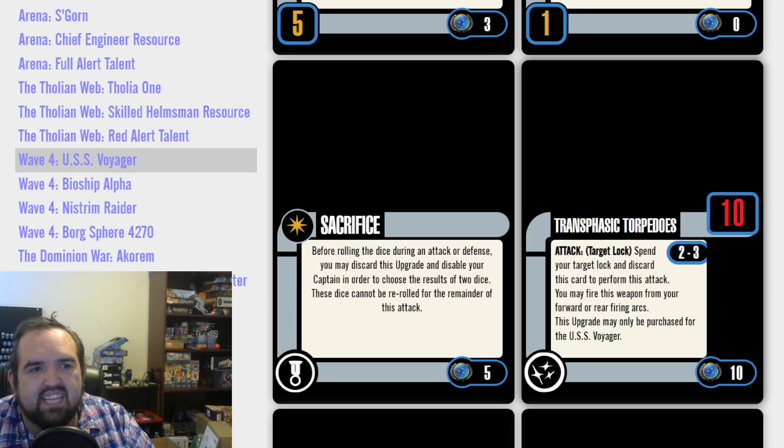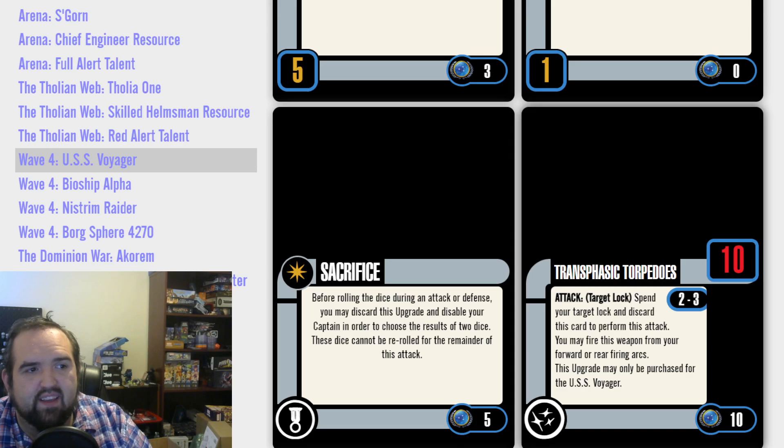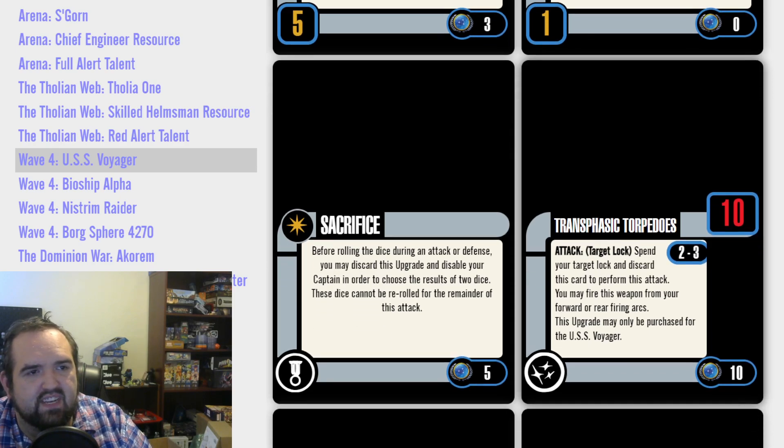Transphasic Torpedoes — 10 attack dice for 10 points. Attack, target lock, spend your target lock, discard this card, perform this attack. You can fire this weapon from your forward or rear firing arcs, only for Voyager, at range 2 to 3. It's 10 dice. I like Transphasics — it's really fun to chuck that many dice — but it's expensive and a huge gamble. You've got to hope your opponent doesn't have attack cancellation, and you've got to hit them early. There are so many qualifiers to Transphasics. I think they work really well against Borg and in scenario play, but in overall games — meh.